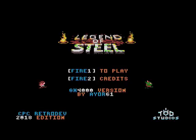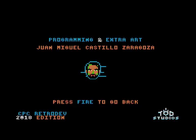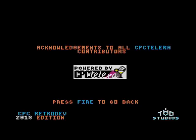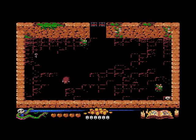GX4000 version. Push fire button 2 for credits - okay, it scrolls through them, basically tells you who's done it, who's responsible. Push fire button 1 to start the game. How to play: walk left, walk right, walk up, walk down. Fire button - I wonder what that's gonna be... attack. Well, it's nice to know these things. Then it just goes straight to the game.